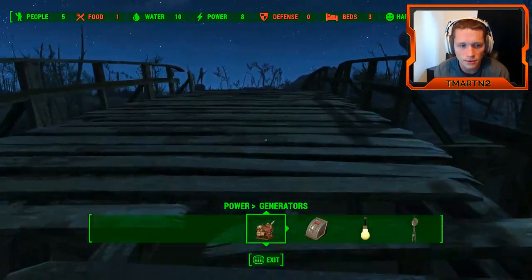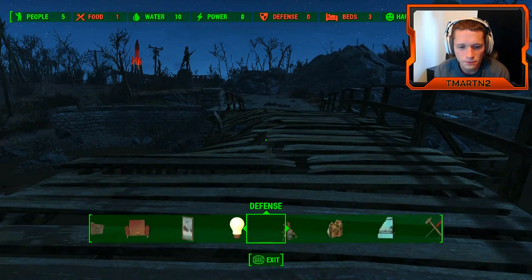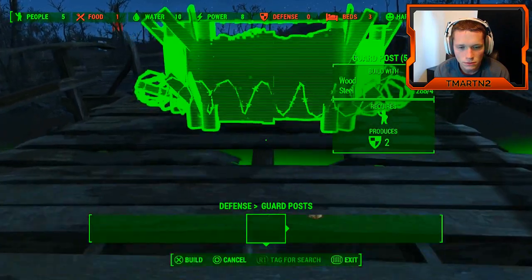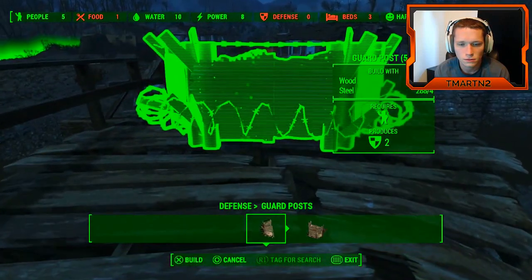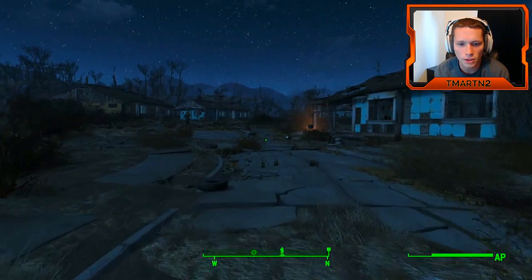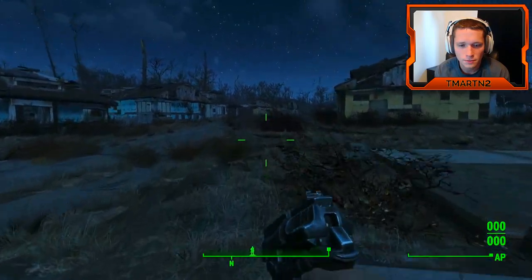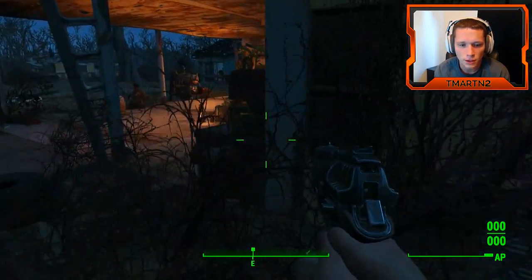I also don't know if I should be taking out these trees or not. So I'm gonna put some defense right here. We left workshop mode — I wanted to put that guard post right there, that was the perfect spot for it. We still have this big ol' gun. Back to workshop mode.